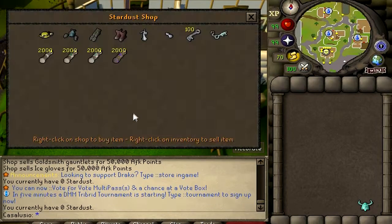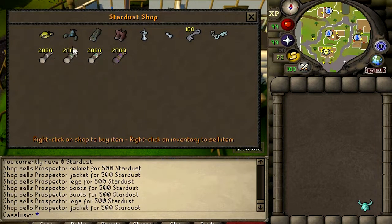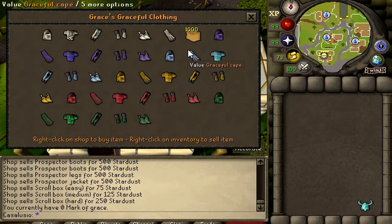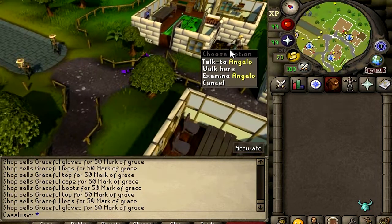The home area on this server is crazy, guys. Look at these shops - let's trade this guy. This is a stardust shop - 500 stardusts per piece. Scroll boxes, pretty juicy. And also an agility shop - here you go, all the agility outfits. How much? 50 Marks of Grace per piece.